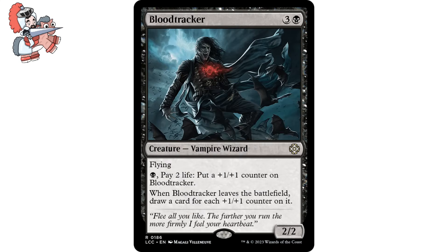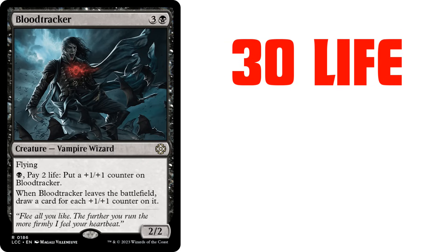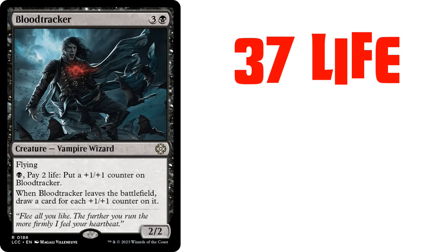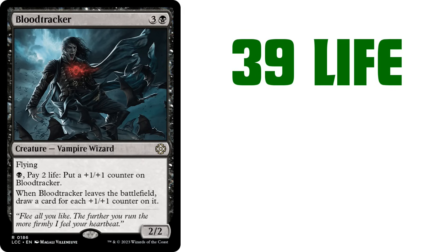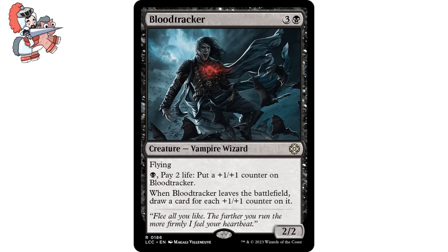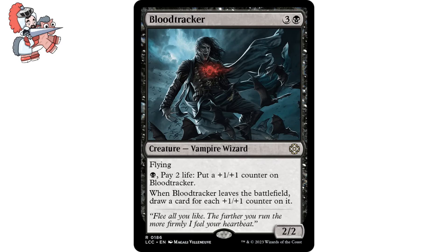They will want to remove it, because imagine this: on your opponent's end step, right before they pass it to you, you have 5 open mana, so you pay that mana and pay 10 life, going to 30, to make Blood Tracker a 7/7. Then, on your turn, you give it lifelink and swing in for 7 damage — now you're at 37 life, only at a net loss of 3 life. If you do this again next turn you'll be at 27 life, then swing for 12, putting you back up to 39. And if your opponents snipe this 12/12, which they probably will, you'll draw 10 cards. Nothing else on this list puts your opponents between a rock and a hard place like this. Go snag it.